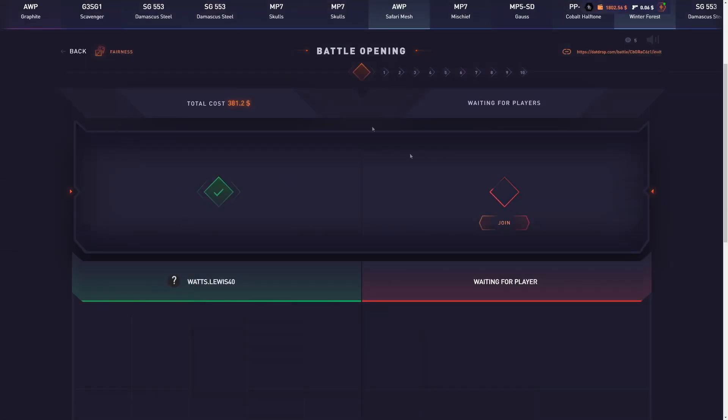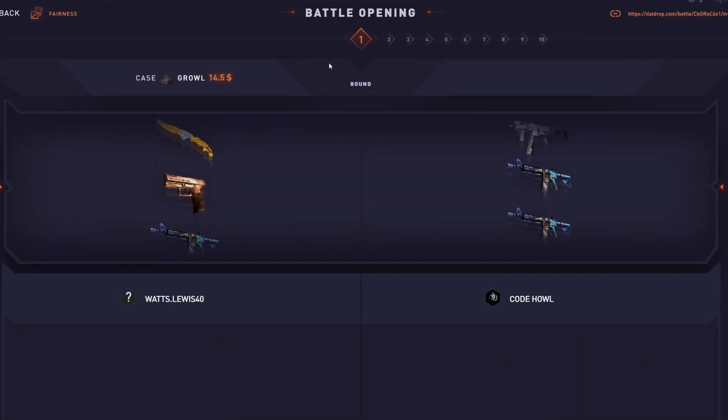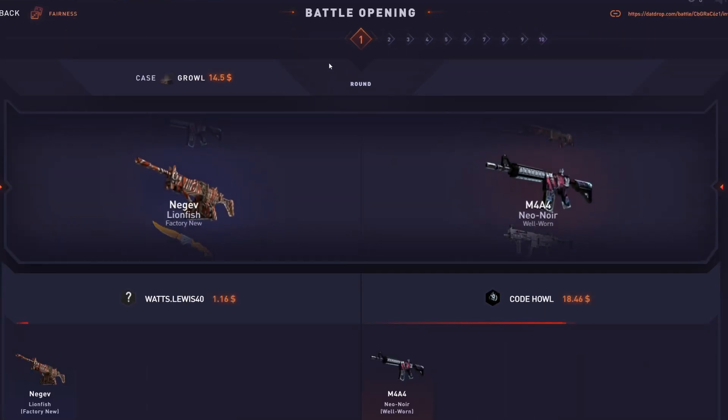Forget it — go big or go home. $381 battle, let's just send it and hope for some profit. Alright, decent first case — we'll take that profit on the first case.